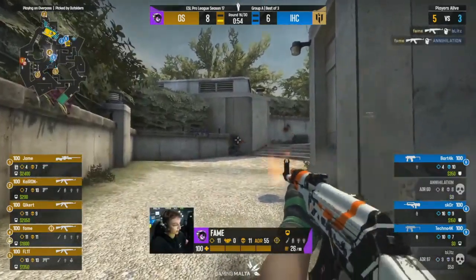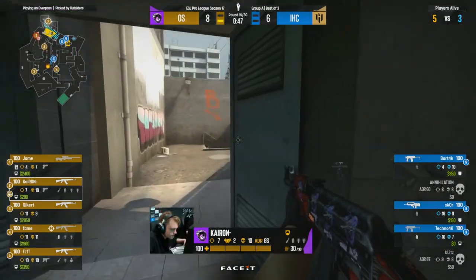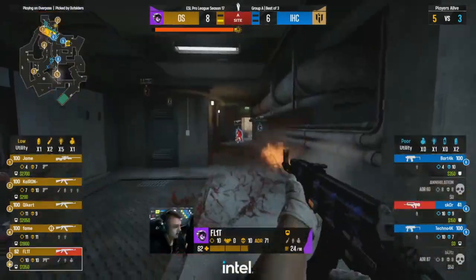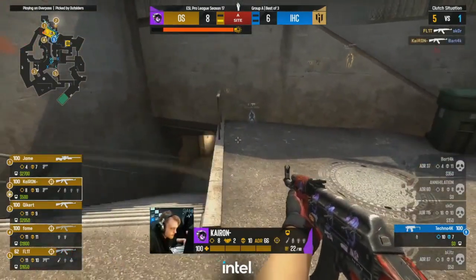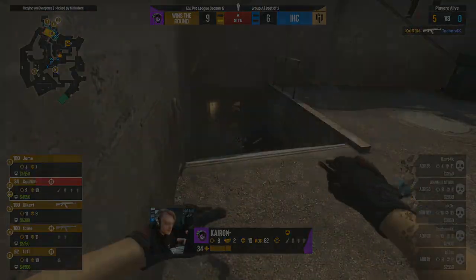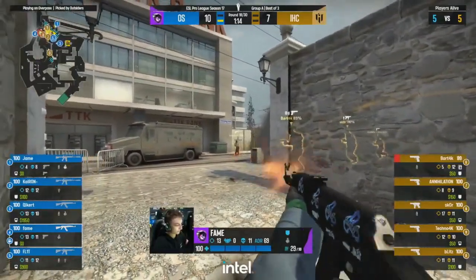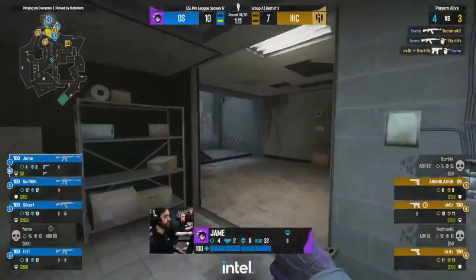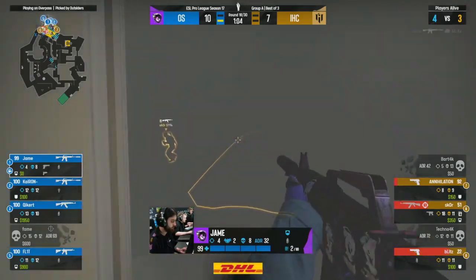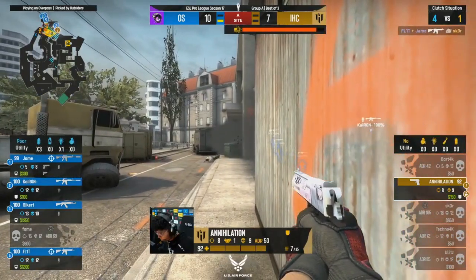Fame's just coming back to clear the bathrooms — he's behind everyone and he executes two of them. They didn't even have a clue he was coming. Surely this is about to be nine rounds at the half for Outsiders. Flit still in connector keeping Score locked in. It is going to be nine all confirmed — what a recovery from Outsiders coming through on the T side. Fame spots them, puts the smoke down, tries to survive. Good defensive smoke for a CT side cuts the site in half, gives you more space to play with. Score dies for the cause.